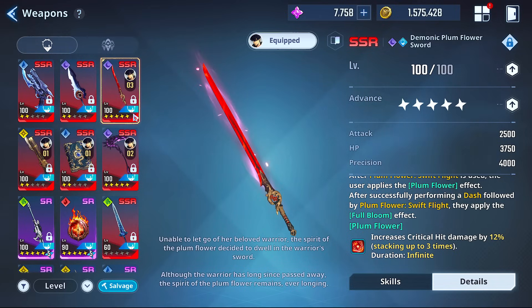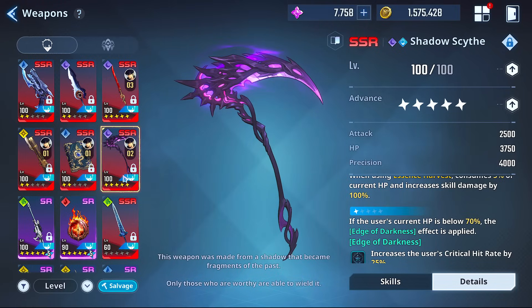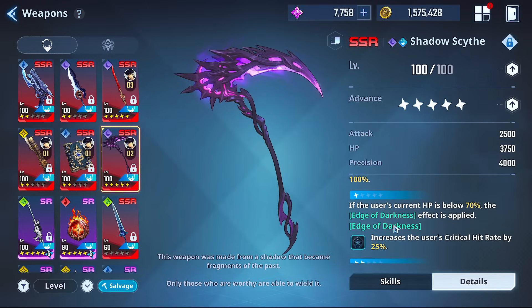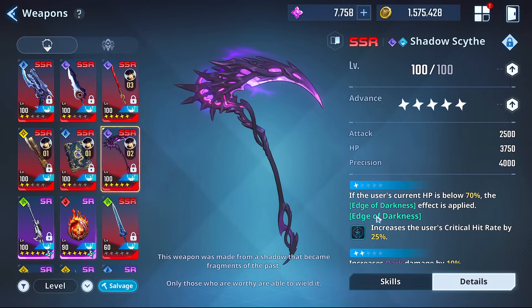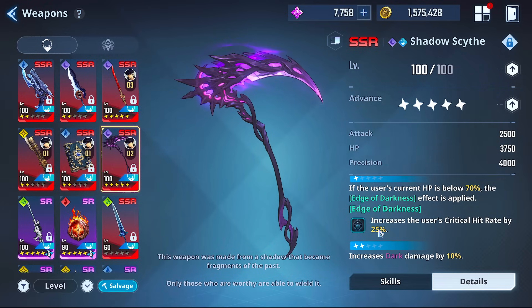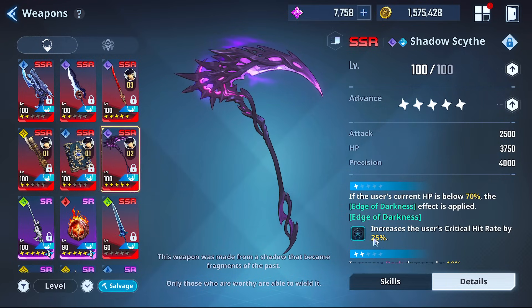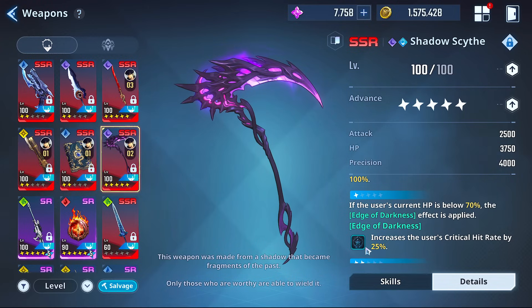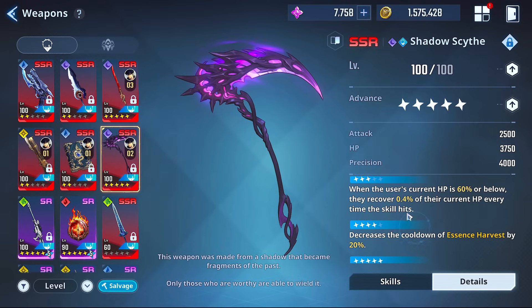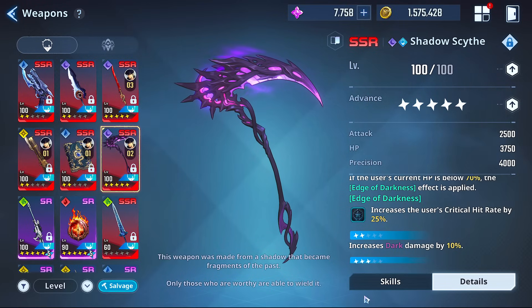Here are the best combinations. Even without any dupes, the Plum Sword is still one of the best weapons to pair with anything. The Scythe paired with the Plum Sword is amazing — you can get that first dupe for free from the challenges. When you're below 70% HP you get a permanent 25% critical hit rate increase as long as you're below that threshold. There are some blessing stones that can help with this — you don't want a lot of healing, you want to stay in that range.